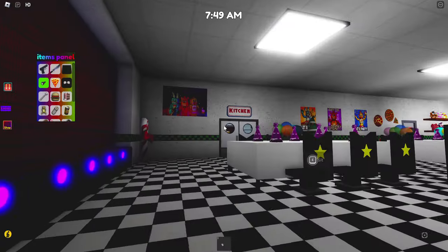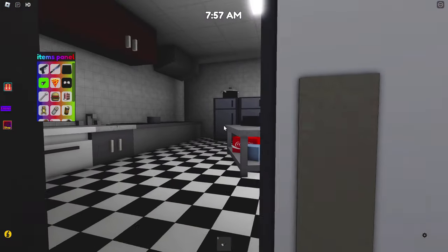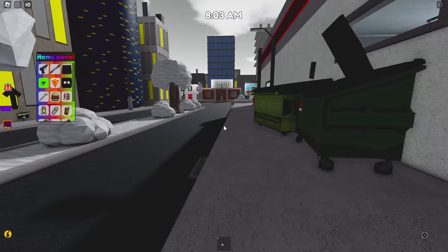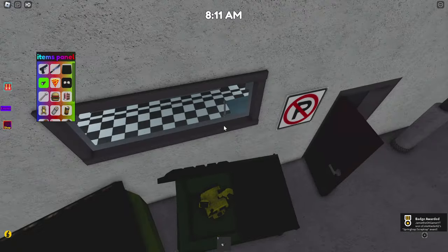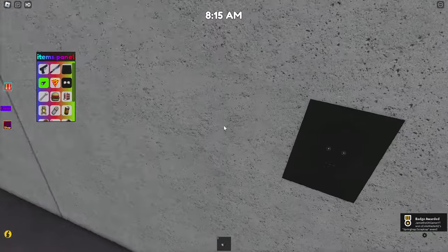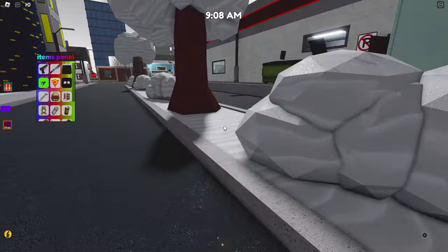Next up: Spring Trap, Scrap Trap. Head on outside and right to the dumpster. Here we go — Spring Trap, Scrap Trap. I think I've walked past that like many times. Right up next: secret emblem.